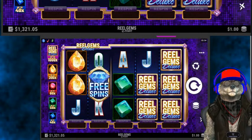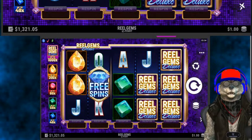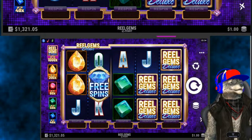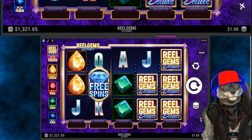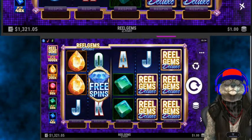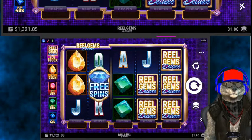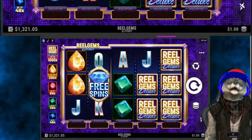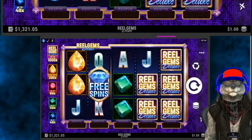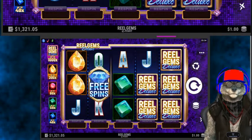Good morning, SpinFans! SpinWolf here with another brand new game on Real Spins with SpinWolf. This is game number six of our first playlist of the day. This time around we're going to spin out Real Gems Deluxe, which features locking reels in the first two reels as well as a free spin feature. The Real Gems Deluxe symbol stacks up for additional wilds, which can result in some amazingly spectacular wins.